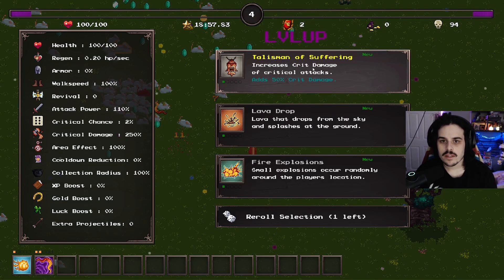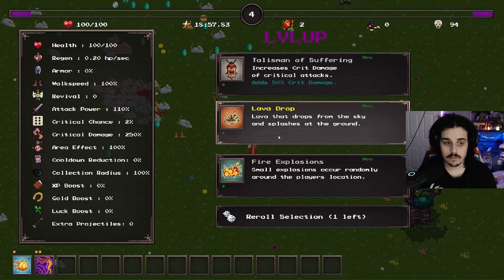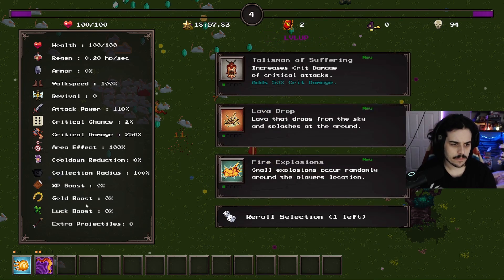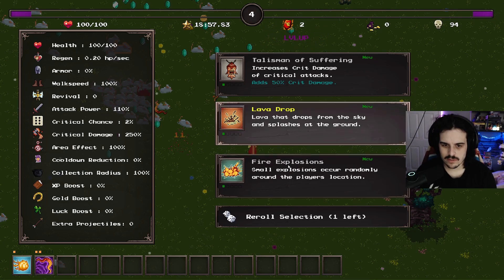Talisman of suffering - increase crit damage of critical attacks, add 50% crit damage. What's my crit at? Critical chance 2%. Yeah, that's not great.